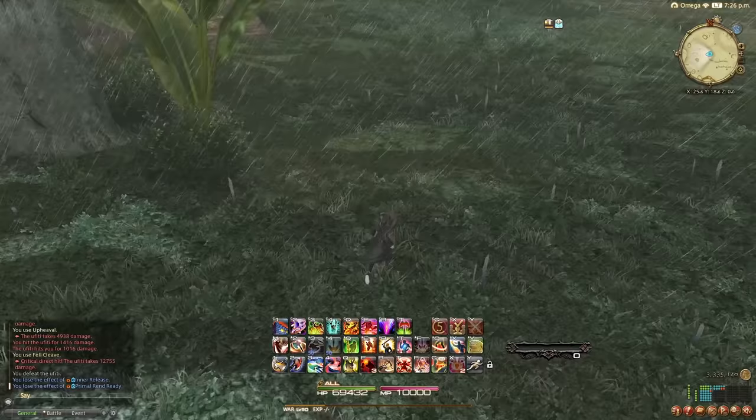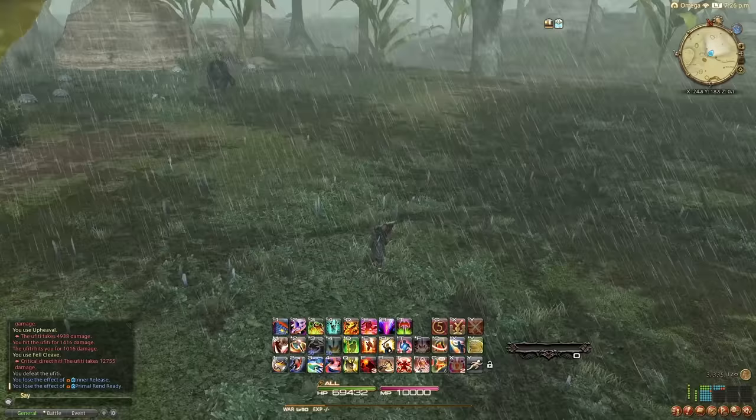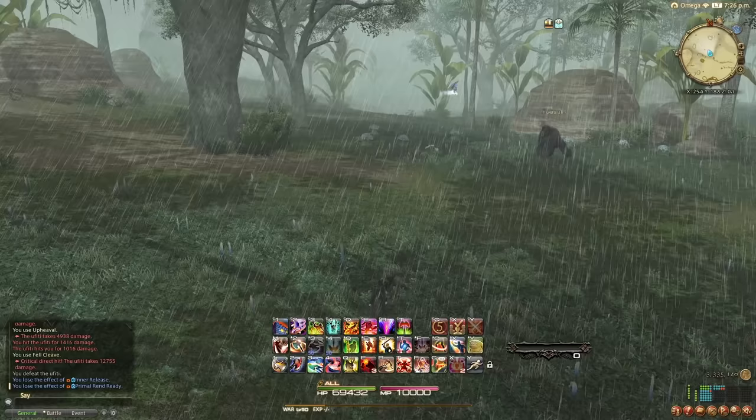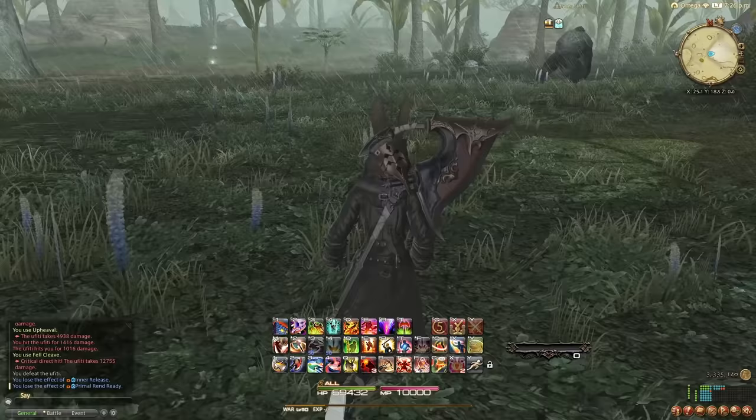This next one really blew my mind when I found out about it because it allows you to change the camera angle on the fly, which is really useful in some dungeons — especially in larger raids where you zoom out and just want to change the angle. You hold Control and press the Up and Down arrow. This lets you see those larger bosses when you're zoomed out further, and also when you go in and want to inspect your character.